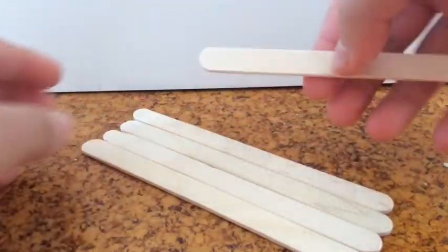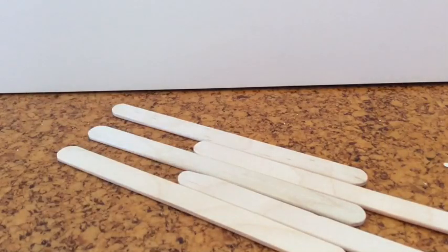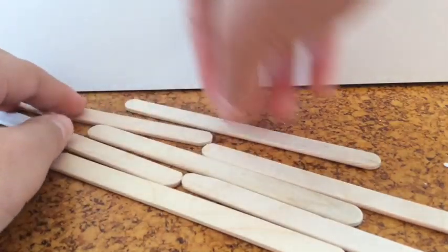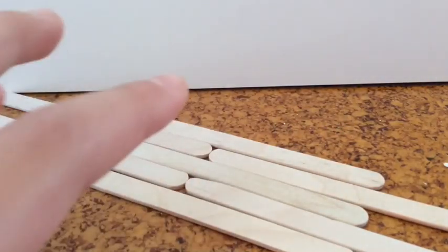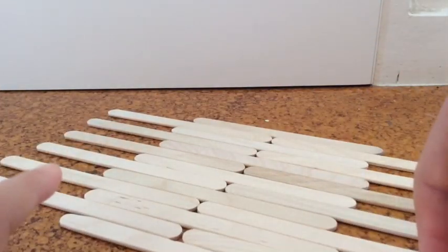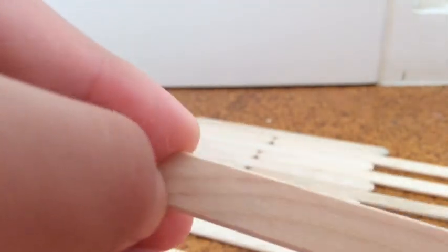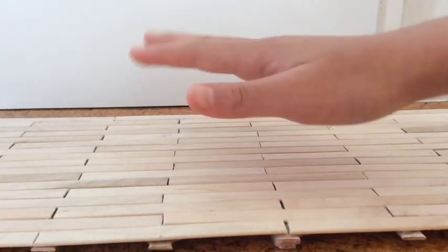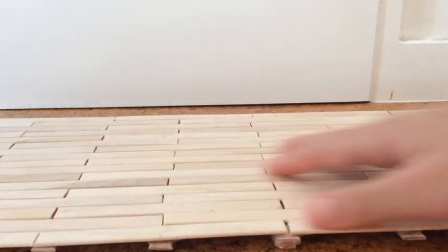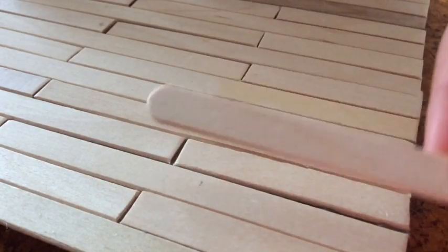Just put them together like this. Do more and more so it looks like that — it gets way bigger. Then you should cut the corner off like here, just cut it like this. I'll go ahead and do that and glue it on. As you can see, I have finished gluing all my floors so it looks like this.